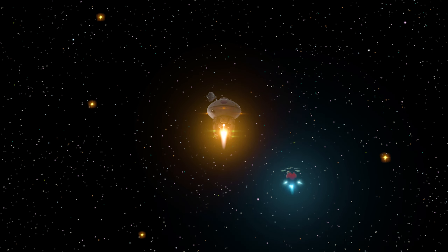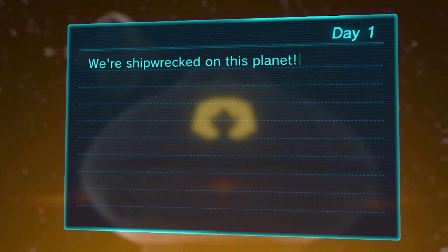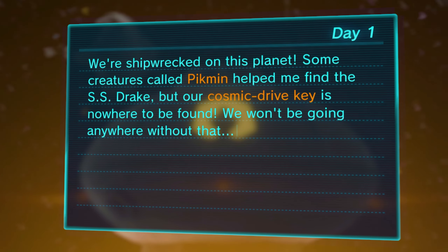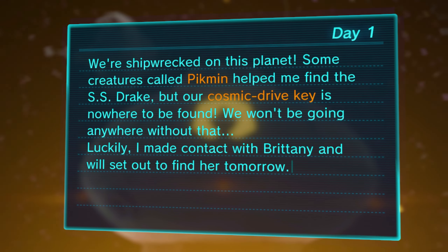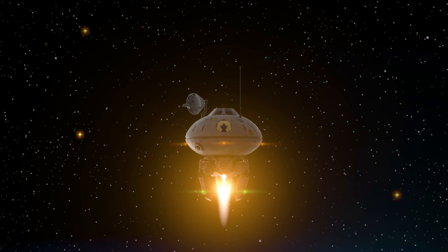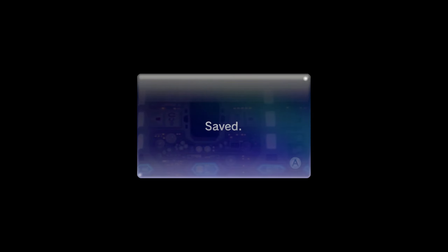We didn't lose any Pikmin — there's nothing else we could have done that first day. We're shipwrecked on this planet. Some creatures called Pikmin helped me find the SS Drake, but our cosmic drive key is nowhere to be found — we won't be going anywhere without that. Luckily I made contact with Brittany and we'll set out to find her tomorrow. I took off in the ship; the Onion took flight as well. Odd, but amazing. Saved.